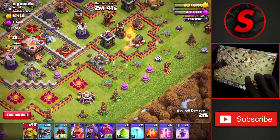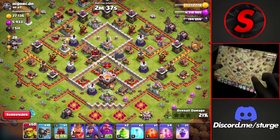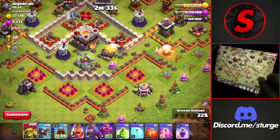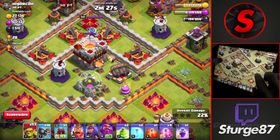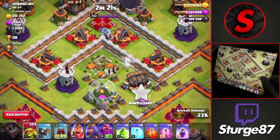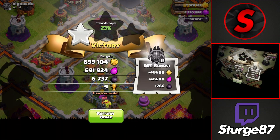The town hall is open to this compartment, so once we take down the storage on the right we'll drop a bunch of goblins to head straight towards that town hall and get that star. You are going to lose a bunch of trophies if you use this attack strategy, especially if you are boosting your barracks and consistently attacking, so going for the town hall for at least that star will be very beneficial to get the star bonus and the loot bonus.